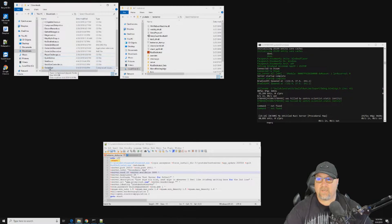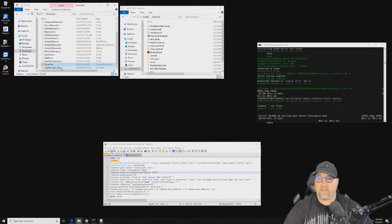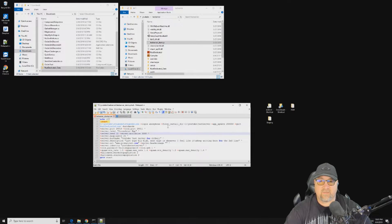We go into our downloads folder — you can see Oxide Rust, which is a zipped file, so we need to extract it. We go Extract Here, and the folder we want is rust_dedicated_data. Before we do anything with that we have to shut our server down, just type 'quit'. Before we can move this into the folder where our server is hosted, we have to make changes to our batch file. There's a specific line where we're telling Steam to update the server to the latest version put out by FacePunch — we have to remove this entire line.